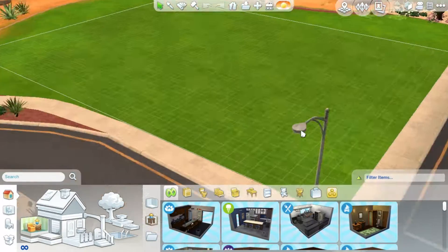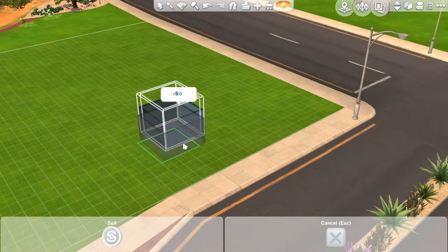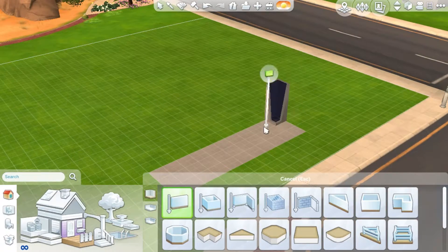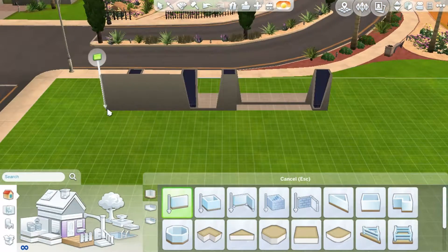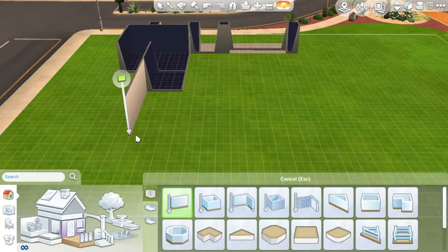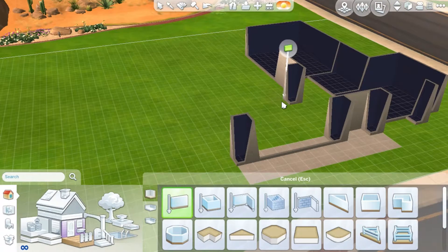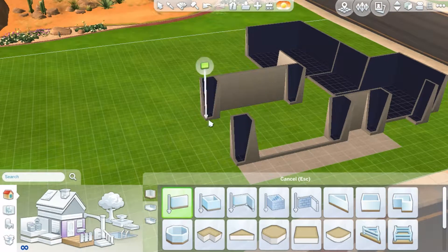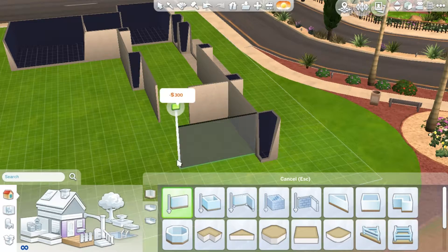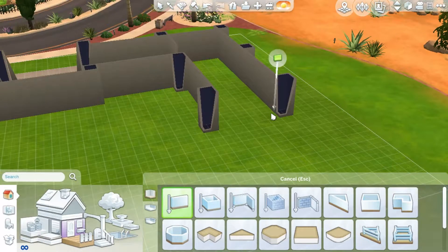Hey guys, Lady Luna here, and this is another Sims 3 to Sims 4 conversion build. It is in fact the House Pond Centric from Sunset Valley, which was one of my favorite builds in Sunset Valley. It was really beautiful and just really awesome and interesting. It was very modern and very Asian inspired, and it had a really nice open floor plan, and I just really wanted to recreate it for The Sims 4.